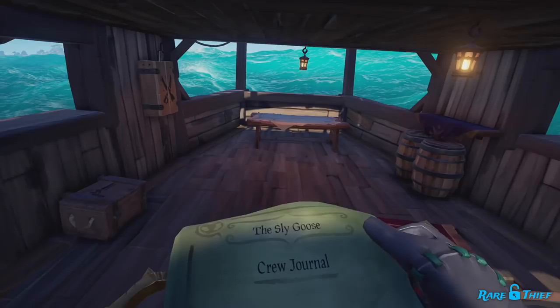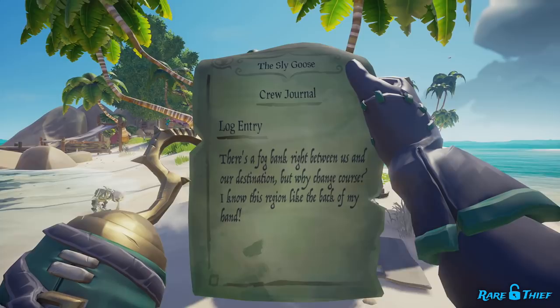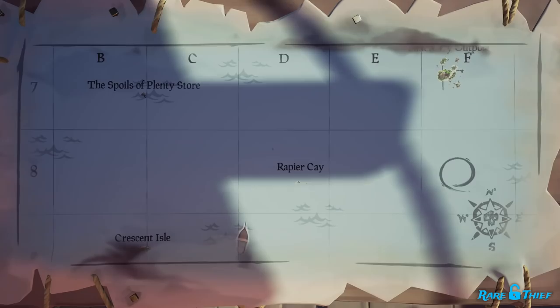If the clue is a log entry that mentions an island, sail to that island — this is an island clue. Once on the island, you will want to walk along the island's beaches looking for a clue in a bottle. The clue in the bottle will glint blue from a distance instead of the usual yellow. You will also find the clue in the bottle surrounded by merchant alliance crates and wooden debris making it easier to spot on the beach. You shouldn't need to head inland to find the clue. Once you find the clue in the bottle, pick it up to get your next clue. You will also be ambushed by a group of skeletons, so prepare for battle.